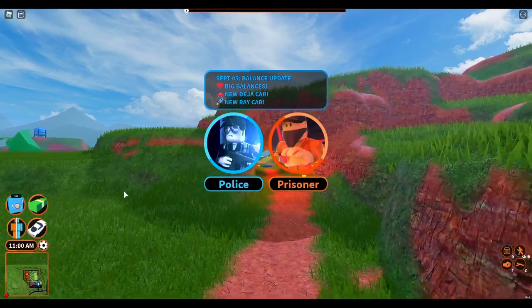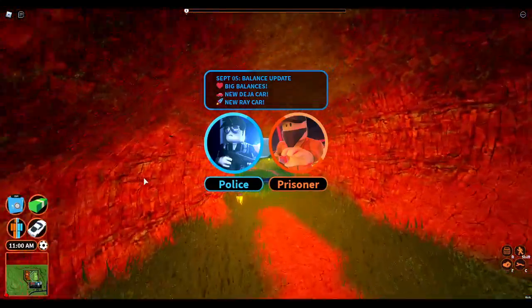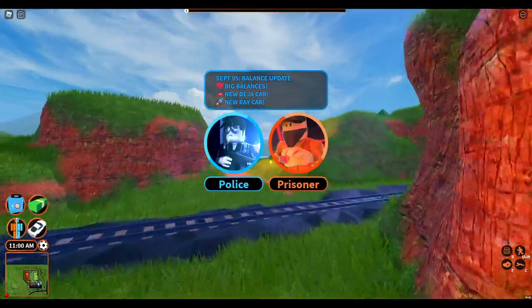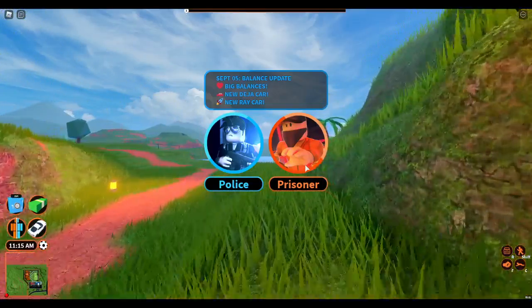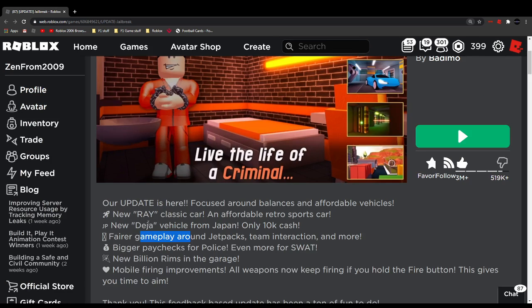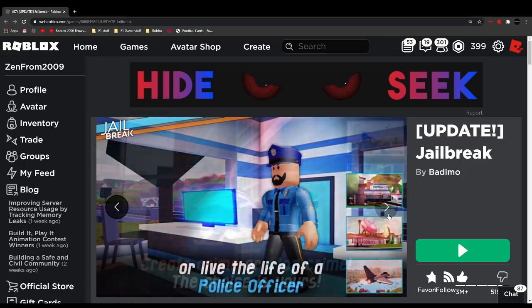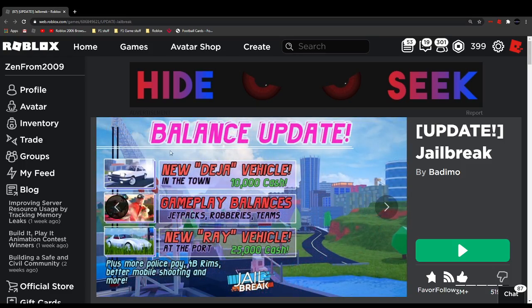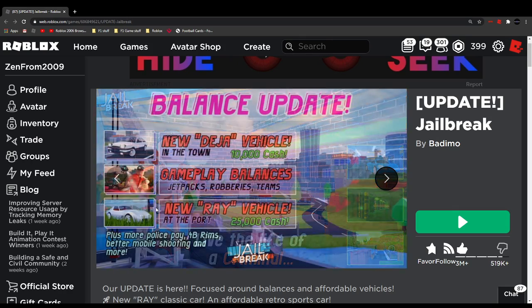Welcome back to another video! The new Jailbreak update has come out, so let's have a look at it. This is the update page — let's zoom in. It says 'Update Jailbreak' and covers a balance update, a new jet, a danger vehicle, 100,000 gameplay balances, and more.